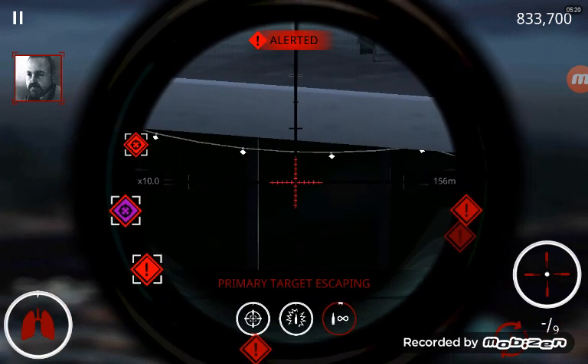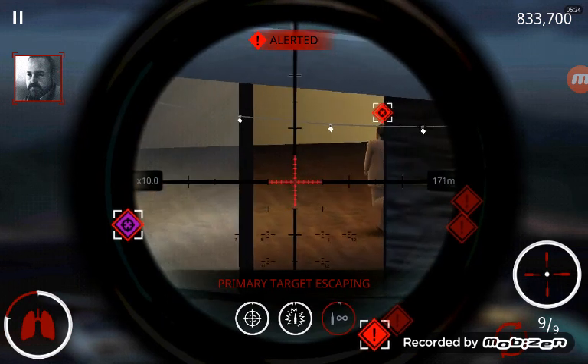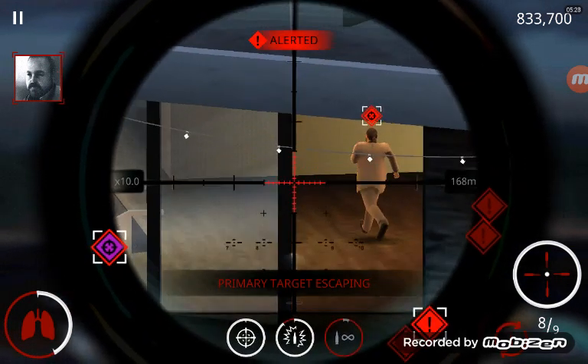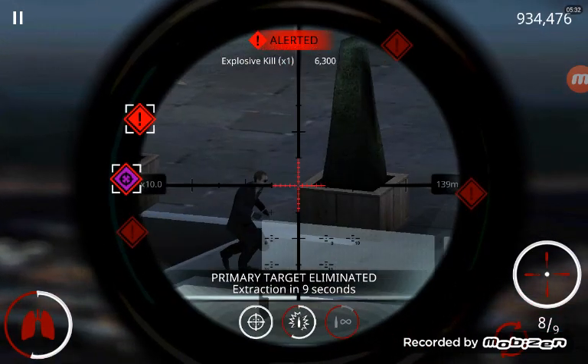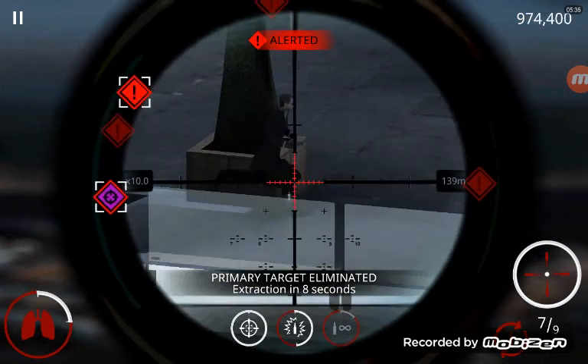They're getting away, 47. Execute and exfiltrate immediately. Excellent work, 47. A clean kill. Consider your contract complete.